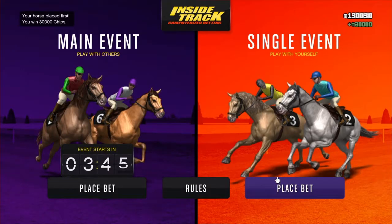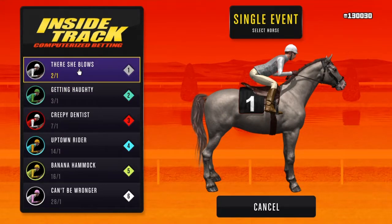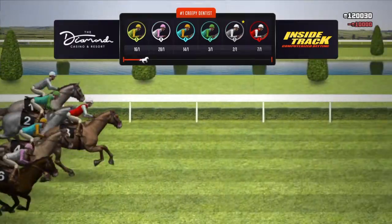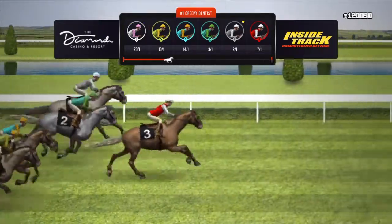Alright, now I'm gonna do it again and show you guys. Now it's 'There She Blows' — you want to click on that and go to max bet. You want to wait till it's maxed out. Now it's giving me thirty thousand — then you want to place the bet. The Inside Track is way better to do this with because in the other ones you actually lose a lot more tokens, so with this one you don't lose that much.